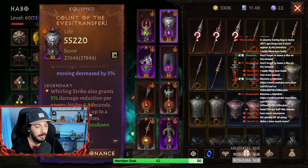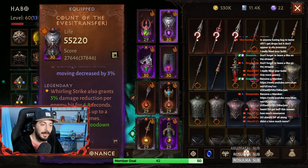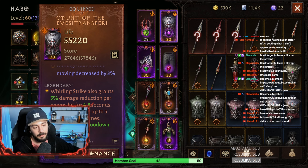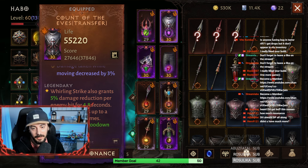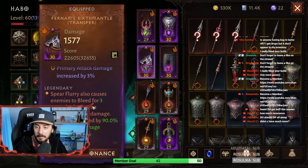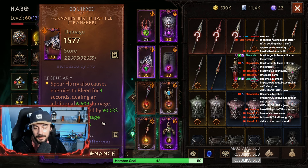When you are in a crowded area, try to use your Whirling Strike to get that damage reduction, then move to a target a little further from the crowd to use Spear Flurry on them. For the shoulders, we have Farnam's Birth Mantle — Spear Flurry also causes enemies to bleed for 3 seconds, dealing 6.6k damage.